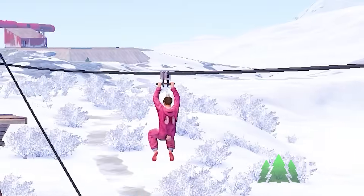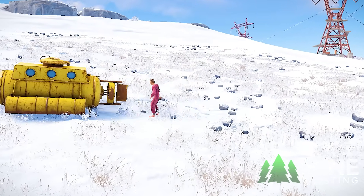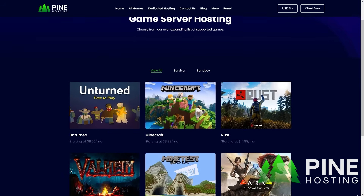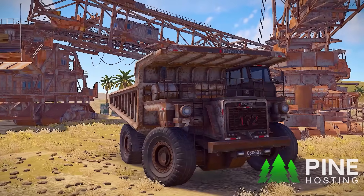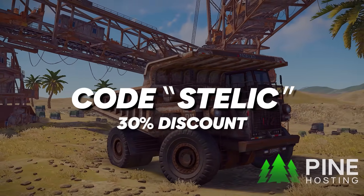And what if you got a server with another provider? Don't worry, Pine will personally help move your server from another host. And I'm not just talking about Rust — they offer a wide range of games from Minecraft to Ark. And with super affordable prices, make sure to click the link in the description and use my code STELIC to get 30% off.